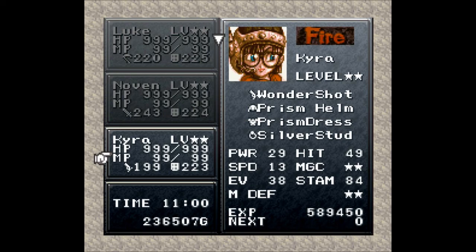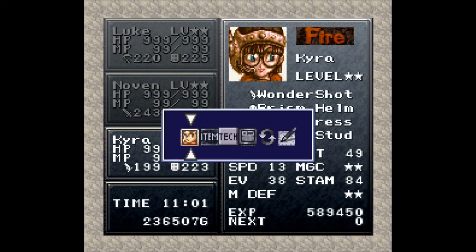Novin also has 14 speed thanks to a few speed tabs. Then I have Kyra with us as well — she has a slightly lower speed at 13. I gave her the majority of the speed tabs. She already had max magic so I didn't need to give her any of that. She's on the Prism Helm, Prism Dress, and the Silver Stud. Now we are ready — god, I hope we are ready — to take on the hardest fight in the game.